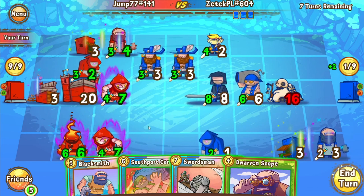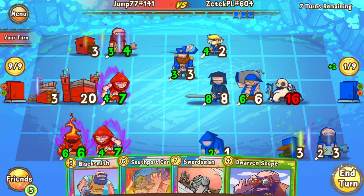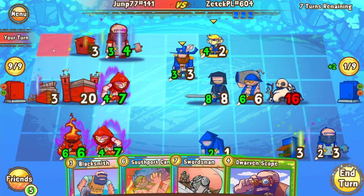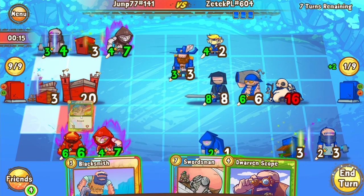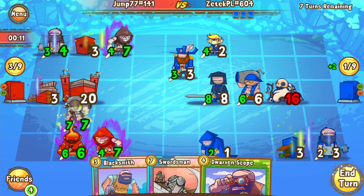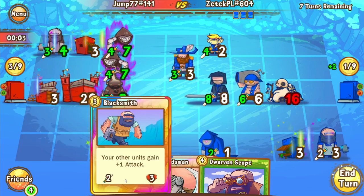I imagine we may see a Southport Cannoneer and a Blacksmith, and then some trading with these Southport Captains. We're going to see a Rat trade for sure, then maybe a Blacksmith trade into the Elvish Thief, although we may see the White Knight relocate to protect that Rat Hobble. This is a very close game, and positioning is what is going to make or break this for either player — any small mistake with positioning will spell defeat. We are going to see the Blacksmith retreat and the White Knight move over.